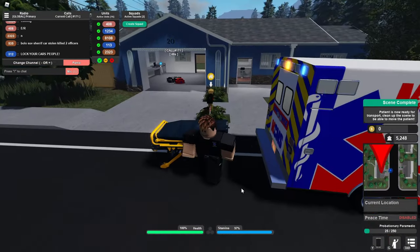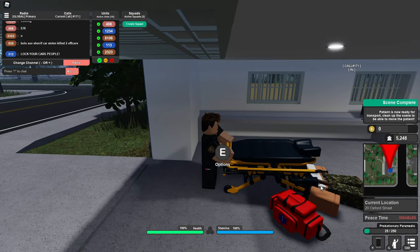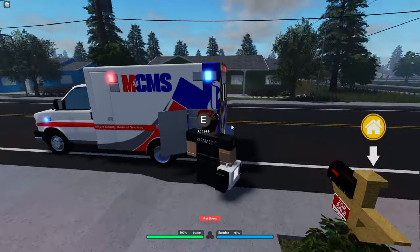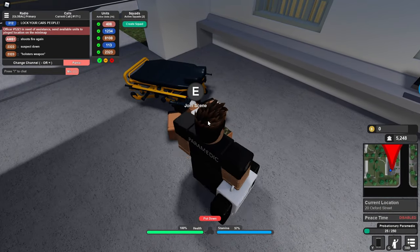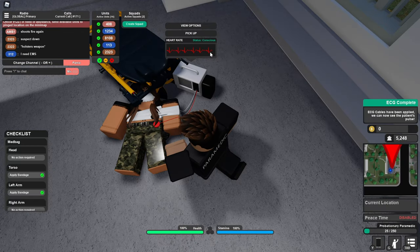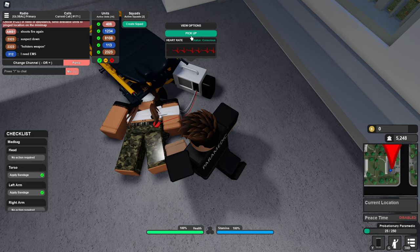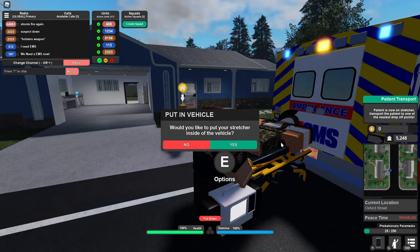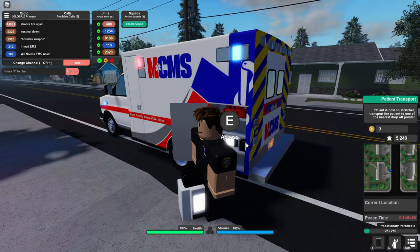Now we're gonna get back and get a stretcher for her because we've got to get her to the hospital as quickly as possible. We're gonna put it down right next to our patient and lower the stretcher. We need to grab the defibrillator — oh my gosh, I don't even want to say that word. We can see her heart rate right now, so we're gonna apply some shock pads and shock the patient.